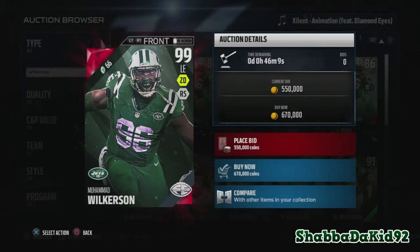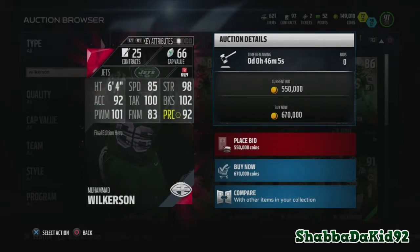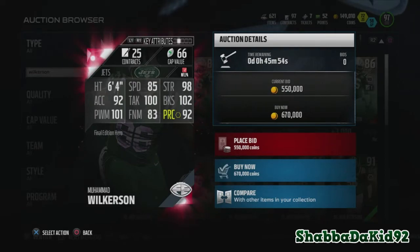Here's the Muhammad Wilkerson card, 99 overall. He has 85 speed, 98 strength, 92 acceleration, 100 tackle, 102 block shed — that doesn't mean anything — and 101 power move. Anything over 99 doesn't mean anything.